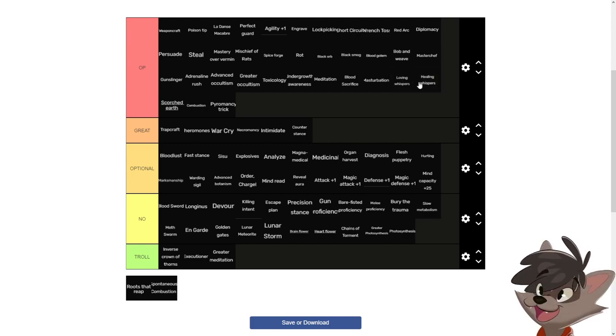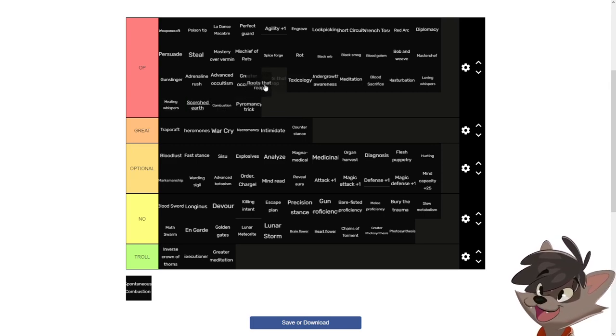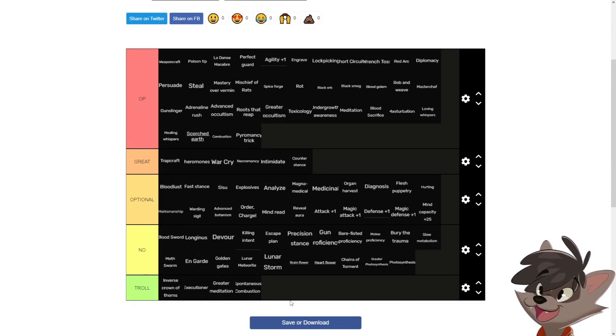Ruse and Rip is a really good skill but you need a strong stack of danse macabre with magic attack or advanced occultism. If you have that setup you can cast it in the first zone and destroy most enemies, but if you want to go that route you might as well just use black smoke, which does roughly the same thing with less damage but also less mana, plus the ability to blind enemies. Spontaneous combustion goes in the troll spot because it kills you.